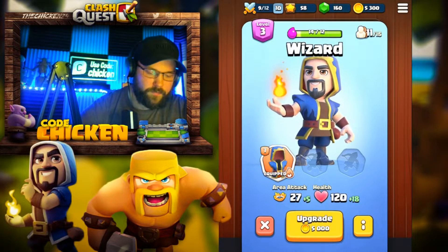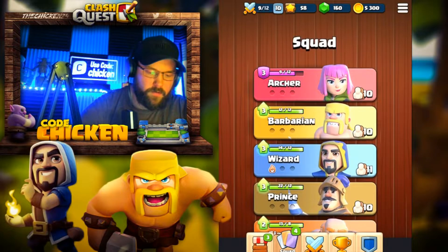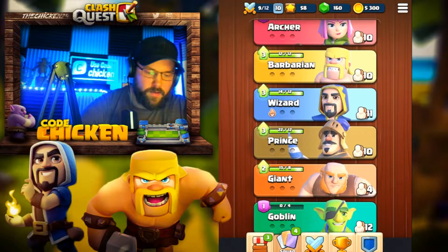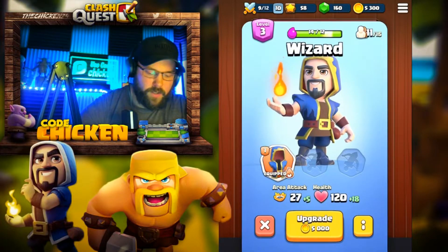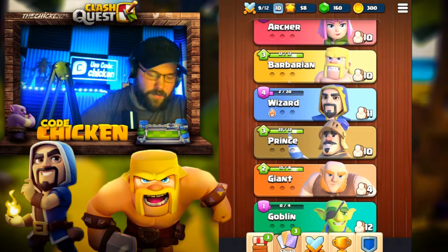The Wizard: 27 attack, 120 health. I think we're going to upgrade the Wizards. Ooh, look at that. So now we're a ways out just yet.